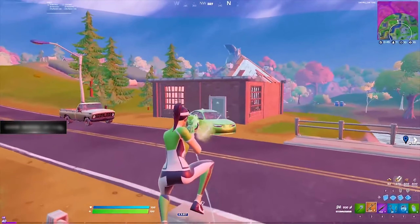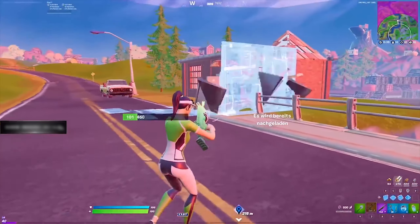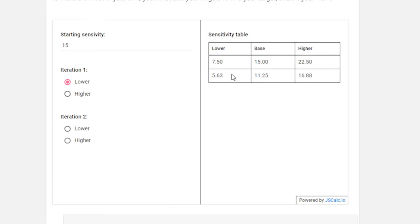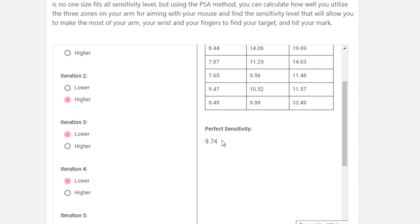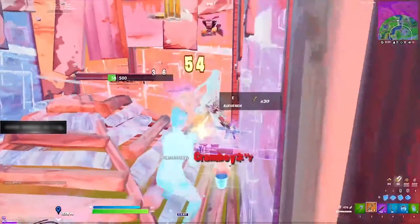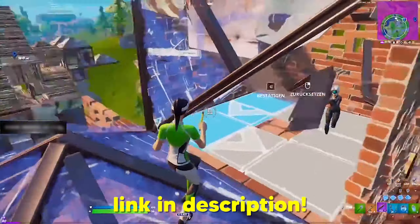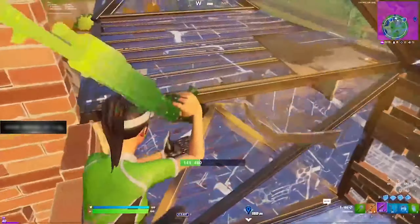Another method is the Perfect Sensitivity Approximation method, or the PSA method, which is a pretty popular method since it's a lot more precise and takes more of the guessing out of the process. Essentially, you choose a starting sensitivity, plug it into a PSA method calculator, and from there you choose if you want to make it lower or higher — rinse and repeat — and the calculator will continue narrowing it down. Eventually it's going to find what's considered to be the perfect sensitivity. If you want to try out the PSA method, which I highly recommend, I'll be linking a PSA method calculator down in the description, or you can simply Google PSA method calculator.